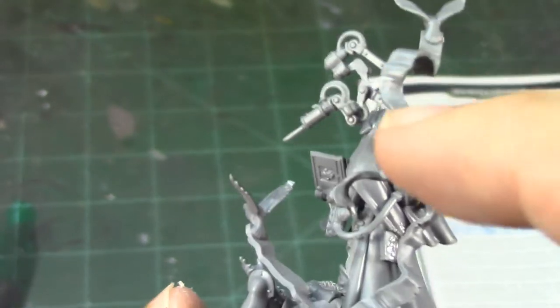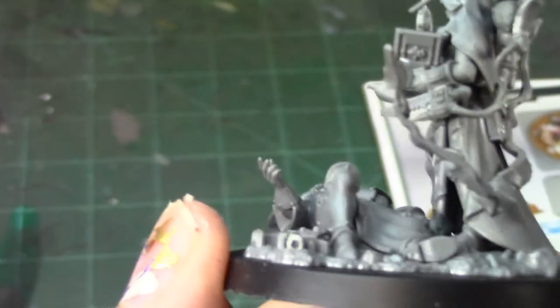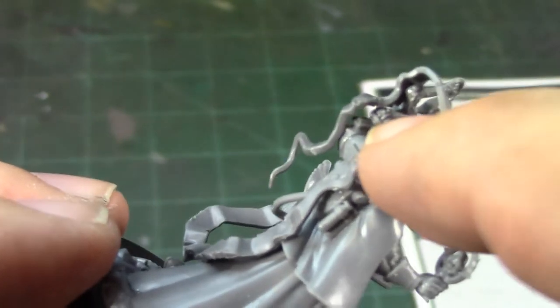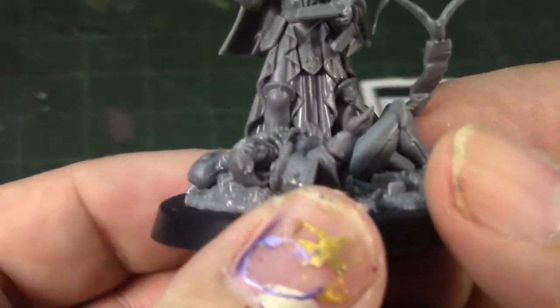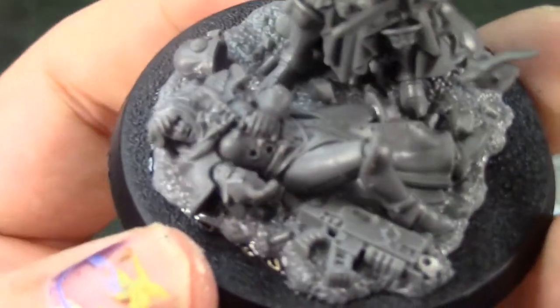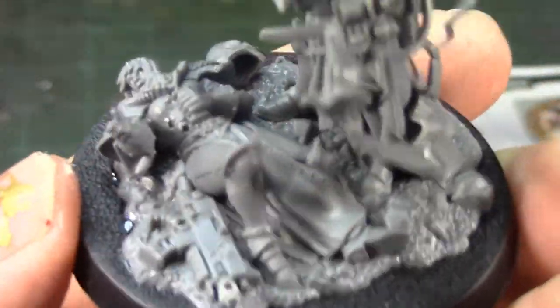This banner with the bird only attaches in two places — to the backpack and to the armor. The apothecary thing only plugs into a little hole right there in the backpack. This stuff is just held on by such tiny little pieces, but there is a lot of detail on this girl. That Sisters of Battle casualty on the base is almost an entire other figure.